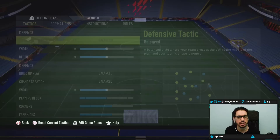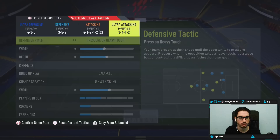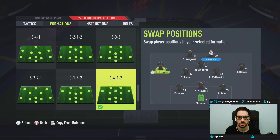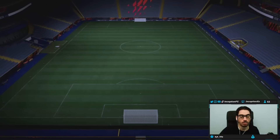88 stamina as well, so nothing too bad there. We'll be using him mostly in the 3-5-2 tactic, as well as the 3-4-1-2, where he'll be up front. Going to switch a few things here and there — Insigne — and we're good to go. We'll try him out with both formations and see how he plays in-game. Hopefully he's a beast.